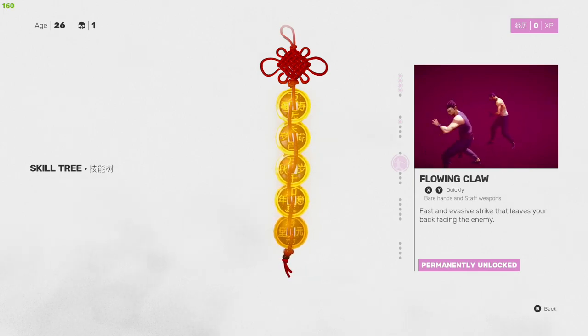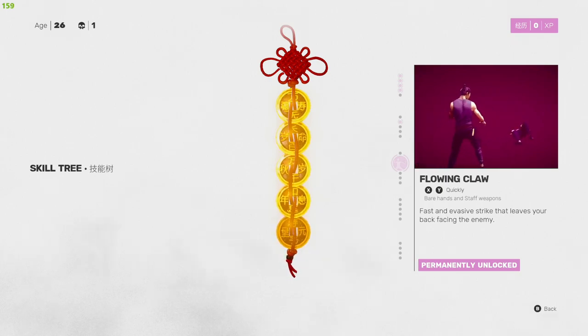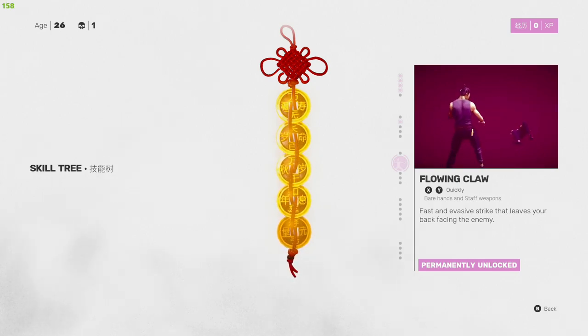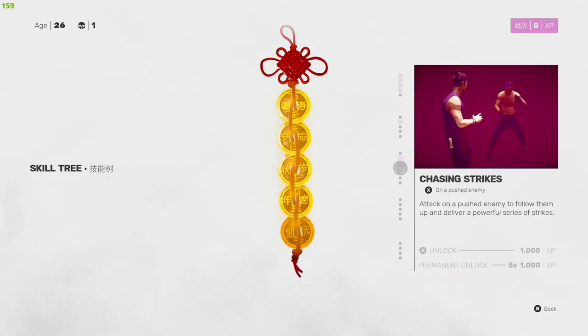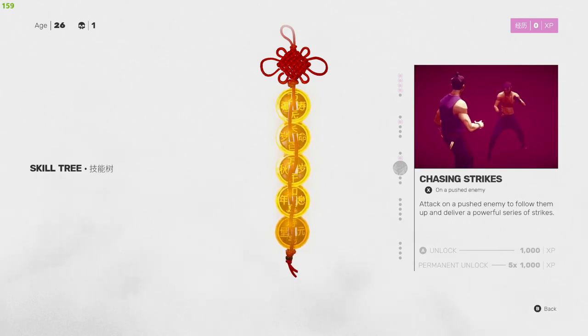Next up is Flowing Claw — X then Y quickly, or square and triangle. Bare hand and staff weapons can use this fast and evasive strike that leaves your back facing the enemy. You can follow up with a kick that sends them flying, or hold B or circle to hit them in the face, or leave them and focus on other enemies.